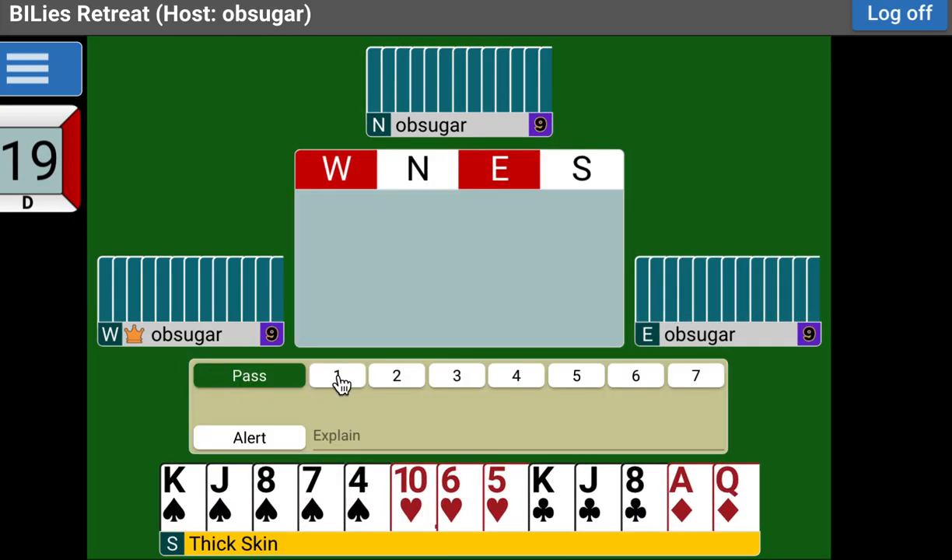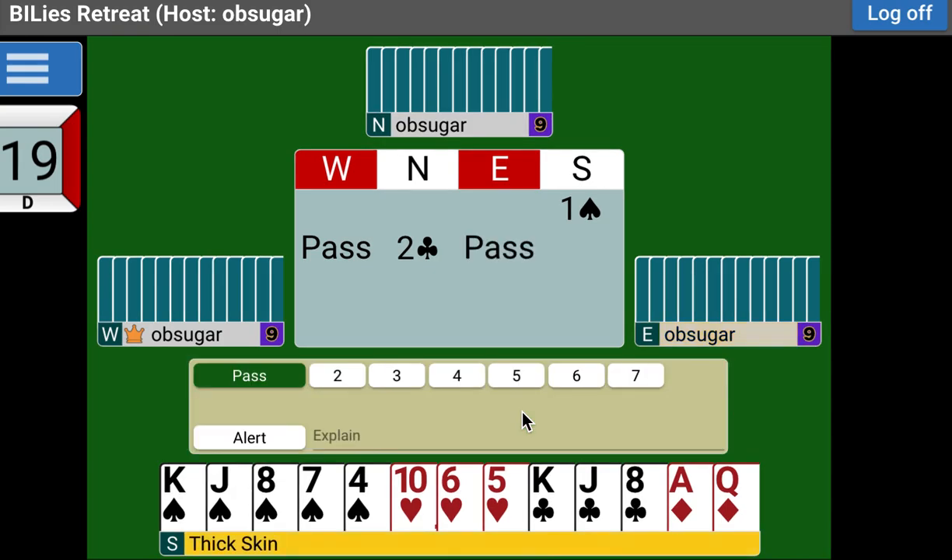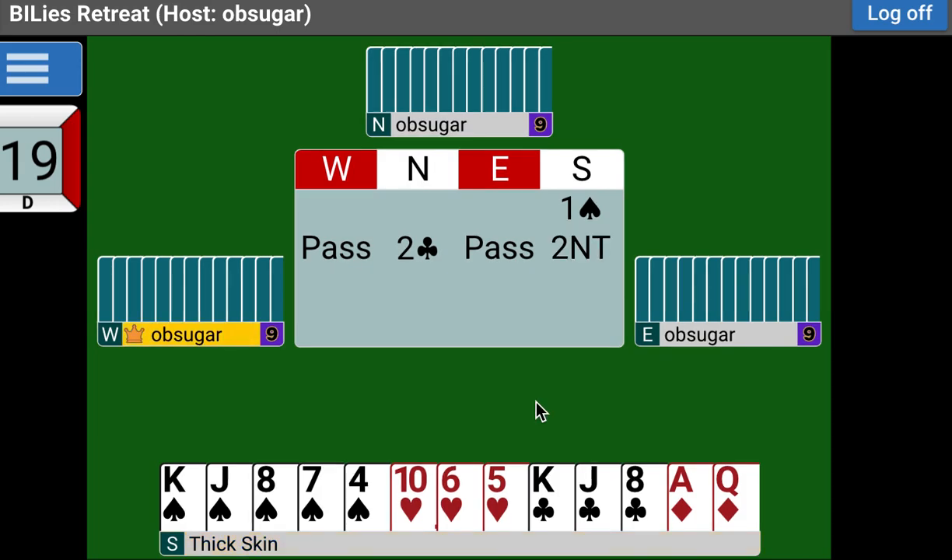This is the one where he opens one spade and our partner bids two clubs — a shape-showing bid. What's our bid here? Two no-trump. Exactly, we're going to bid two no-trump, showing a balanced hand. He must be five-three-three-two — that's the only balanced hand when you start with a five-card major. So now partner bids three spades.